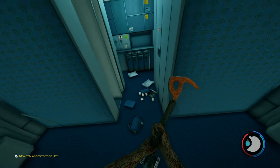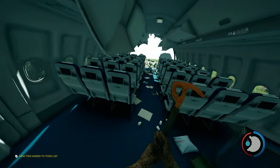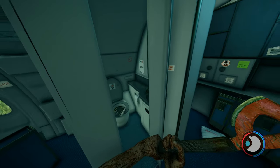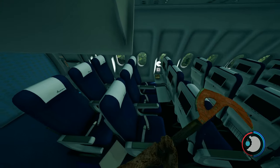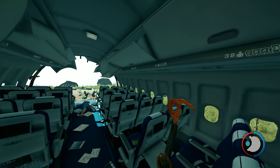All the plane meals, soda, and booze — everything on here except the passenger list — respawns when you save, exit, and return to the game. So you don't need to eat all the meals. You could probably come back and get them if you need them, because save and exit and all the stuff will be here again.